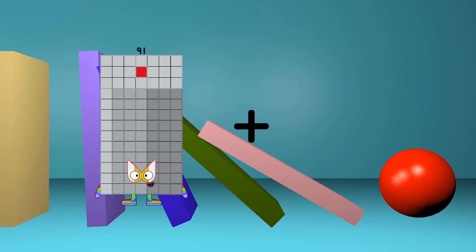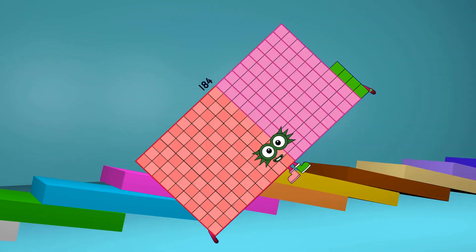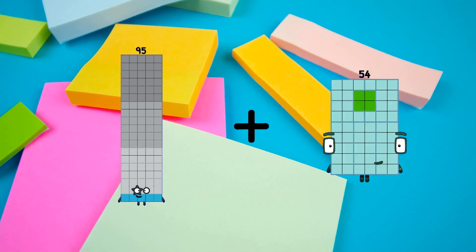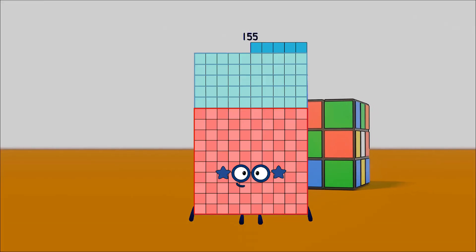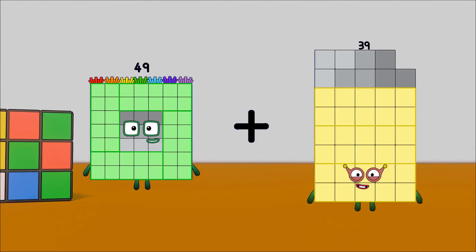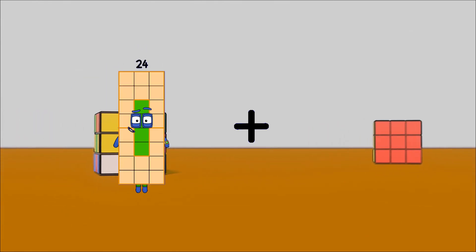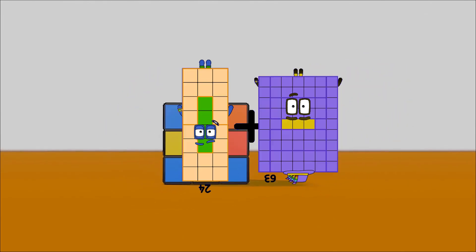91 plus 93 equals 184. 95 plus 60 equals 155. 49 plus 4 equals 53. 24 plus 63 equals 87.